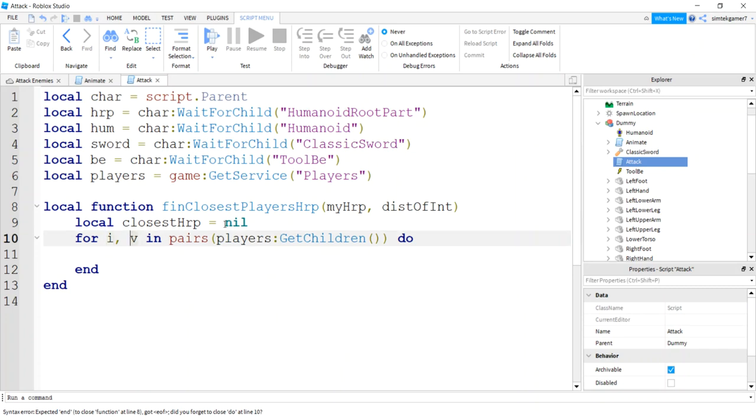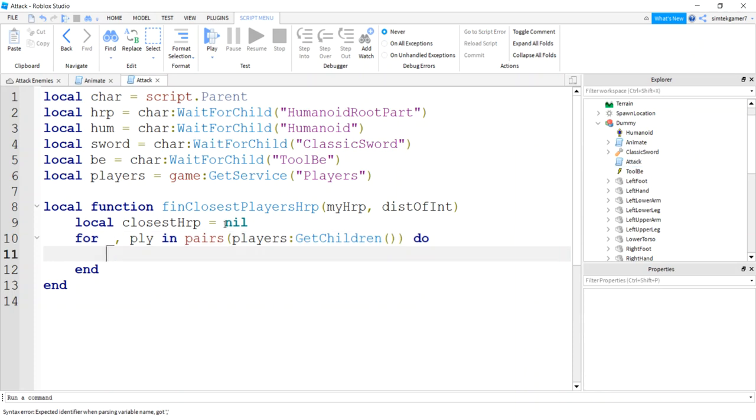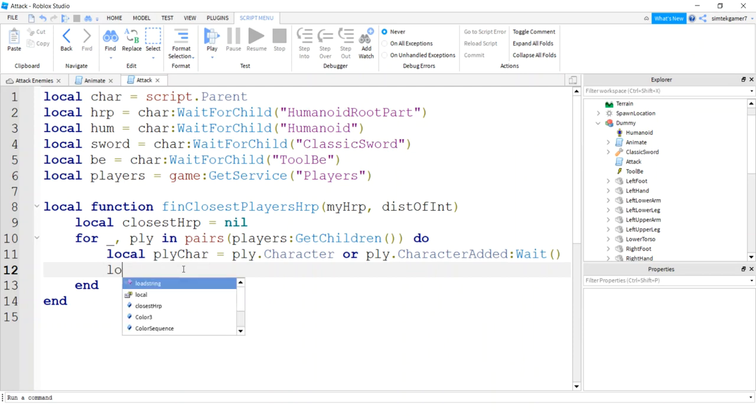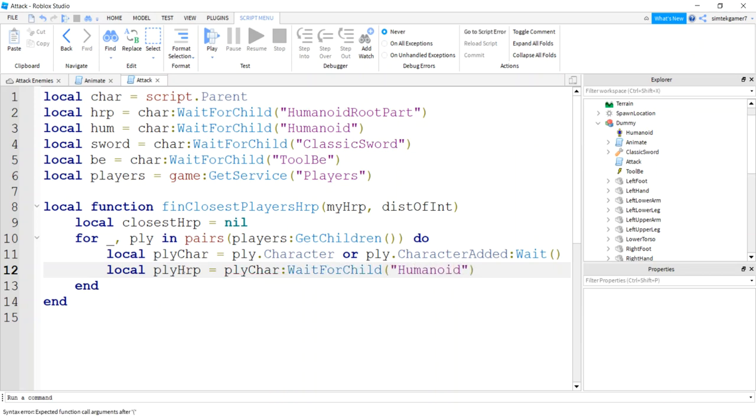I'll rename 'v' to 'ply' to make it more obvious it's each player, and use underscore for the unused index. On each player we get the character: ply.Character. Someone could be entering the game and the character won't be there yet, so we'll do ply.CharacterAdded:Wait(). Then get the player's HumanoidRootPart: ply.Character:WaitForChild('HumanoidRootPart').